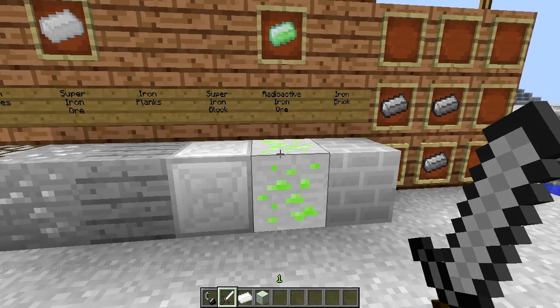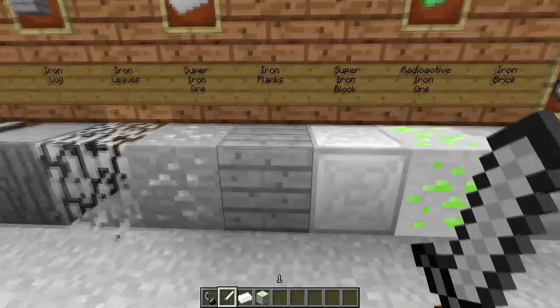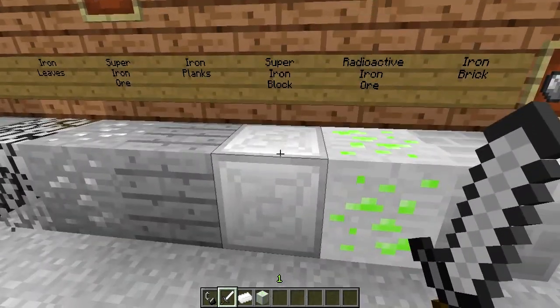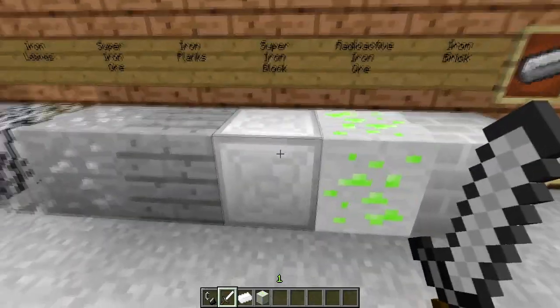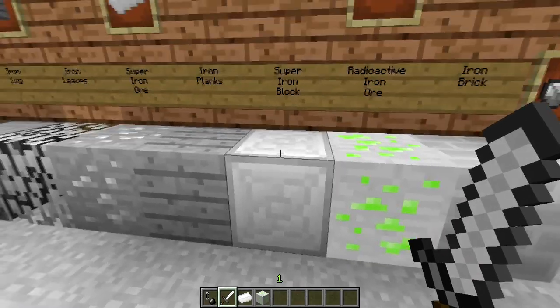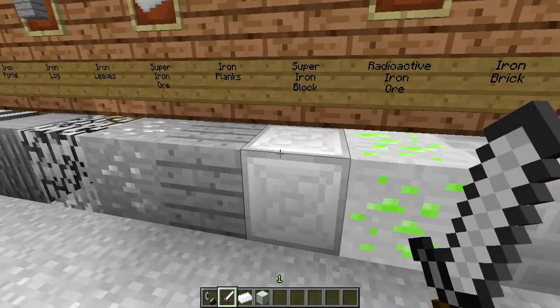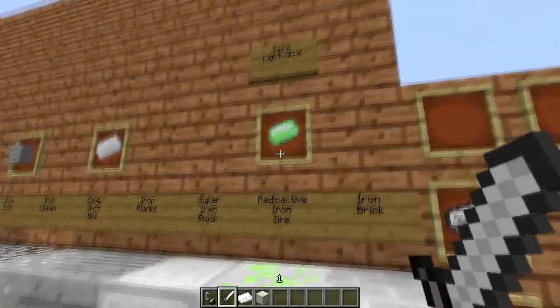Here's a Radioactive Iron Ore, and you find that just like diamonds. There are Iron Planks, and over here is a Super Iron Block. In order to make one of these, you just grab the Super Irons and place them just like making a regular solid block, and you just make yourself a Super Iron Block. Just to store ores efficiently - if you happen to harvest so much of the Super Iron, you can just stack it up into blocks.